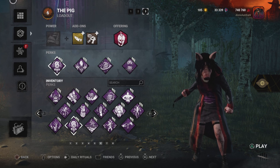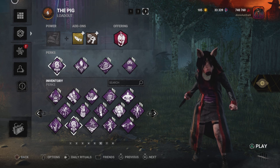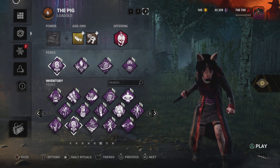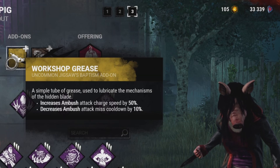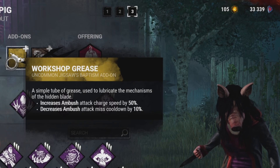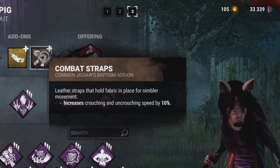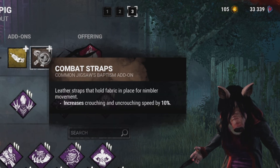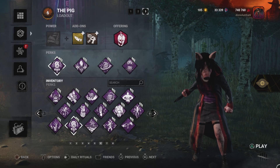Her launch attack is longer, the bear traps on her head duration is longer, the crouching, uncrouching and movement speed are freaking perfect. Now let's get into the build. Workshop Graze: increases ambush attack charge speed by 50%, decreases ambush attack miss cooldown by 10%. And then we have Combat Straps: increases crouching and uncrouching speed by 10%. Now let's get into this video and see how it goes.